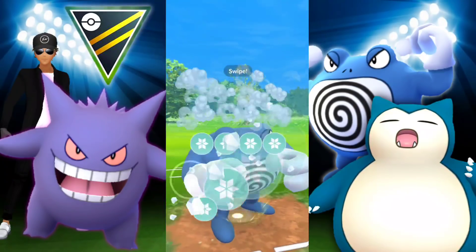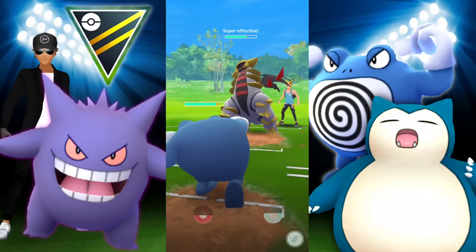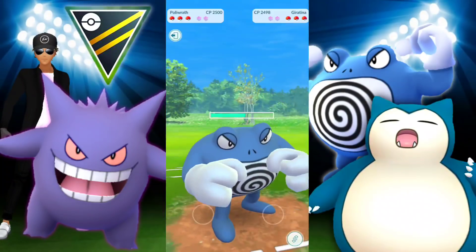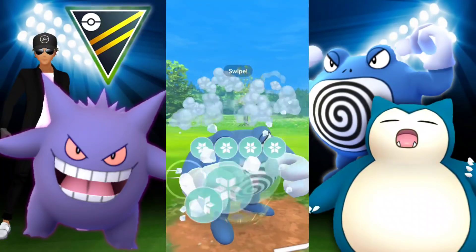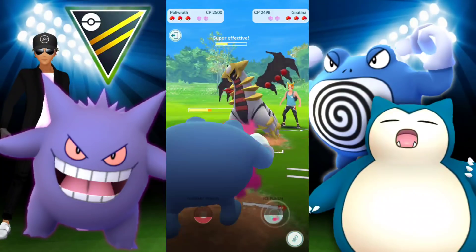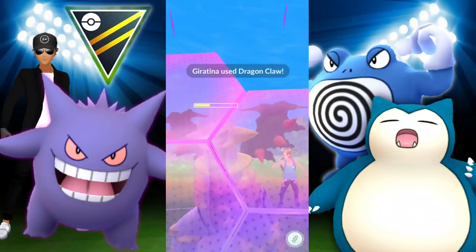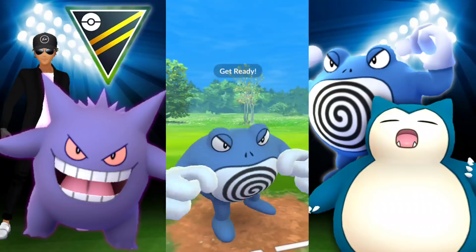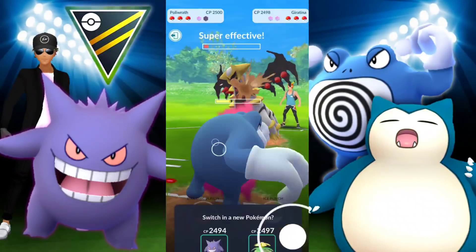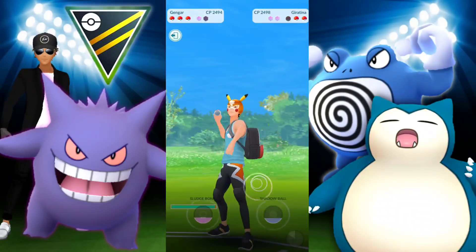We're met with Giratina and we're going to be able to win this. Is this the Dragon Breath one? This is a different situation — Giratina with Shadow Claw. I can beat the Shadow Claw one if they don't shield. The Dragon Breath one is a little different — it just eats away at me. We shield a charge move, suspecting a shield from them — they don't. We switch into Gengar to finish them off quickly, but now we're locked in and they have two shields going into Alolan Muk.